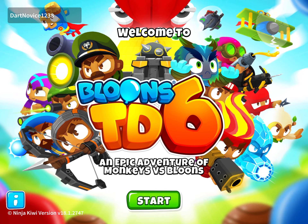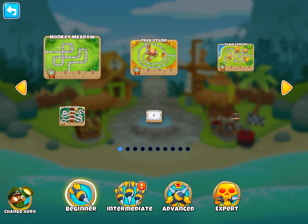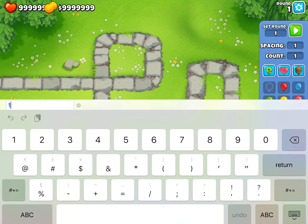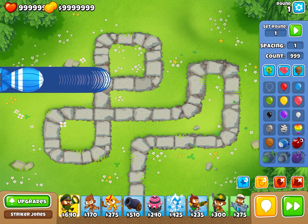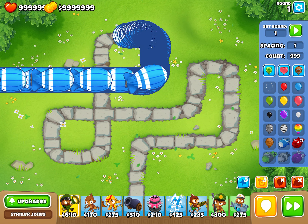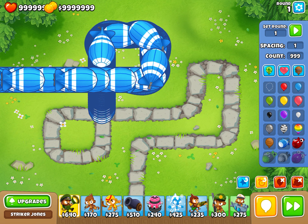So I'm going to break Bloons TD6 in one of the easiest ways: just go into sandbox mode, raise the balloon count to 999, get some MOABs, and just spam them. This recording might even break because of how much lag there's going to be. This is basically the easiest way to break Bloons TD6 on an iPad.